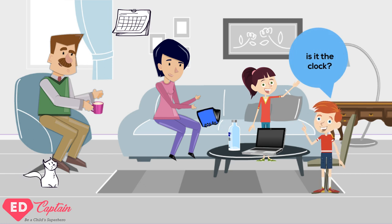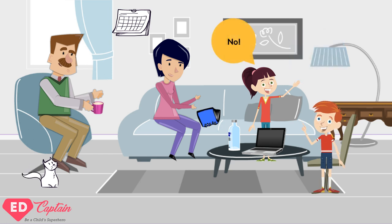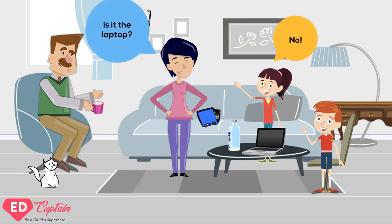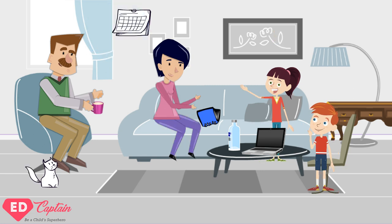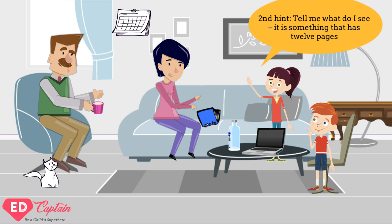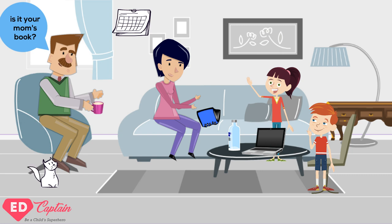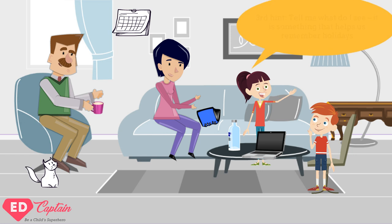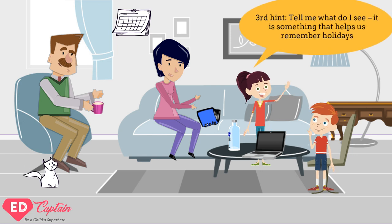The others start guessing the object. If there are no correct guesses, the agent will give the second hint. If the others are still not able to guess, the agent gives the third hint.